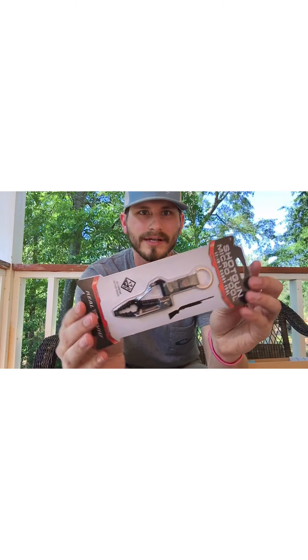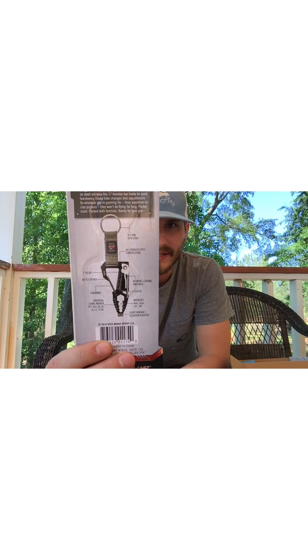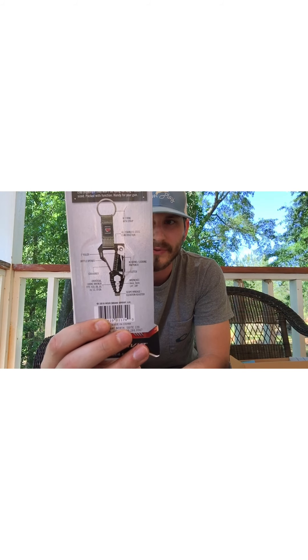First, from the pro box, this is a micro tool for shotguns - a 17-in-1 tool that goes on a little keychain. On the back it shows everything it does: different wrenches, a universal choke wrench, a carabiner, a bottle opener, a one-inch ruler, a rotating and locking pin punch, and a cutter made of stainless steel. You can carry it with you and handle anything with a shotgun. That's $10.